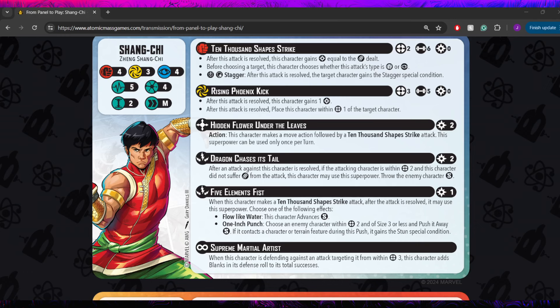It also has a crit/shield stagger ability — after the attack is resolved, the target character gains the stagger special condition if you roll those symbols, which is really nice. That's very similar odds to Luke Cage's stagger trigger, and I'm notorious for getting that all the time, so I'm sure it'll happen with Shang-Chi as well. It's something like 10% on Luke Cage. Really solid builder overall, having that option to switch types and a powerful — if not super likely — trigger.